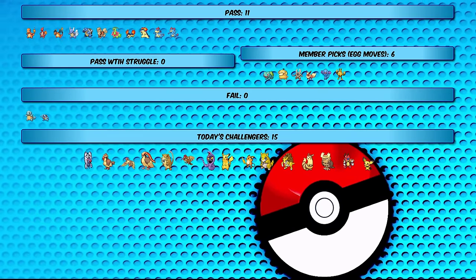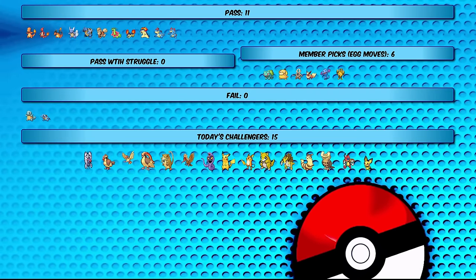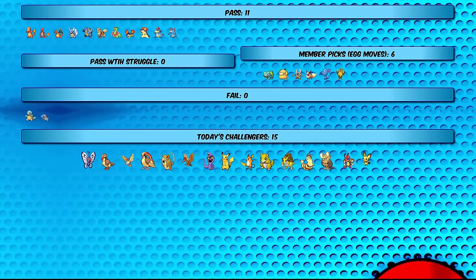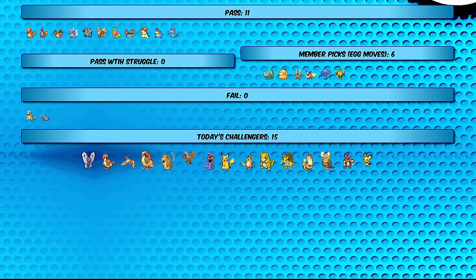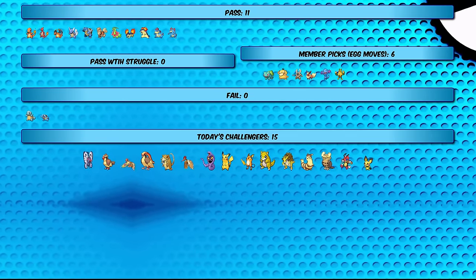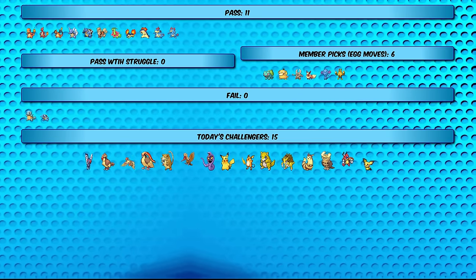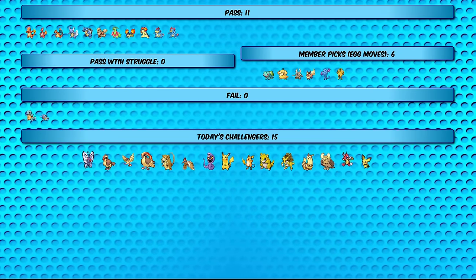We'll start with some Pokemon I think will do reasonably well. We've got a bunch of flying types - Butterfree and Ledyba, the Pidgey line, Fearow, and Noctowl. Then we have Raticate, Furret, Arbok, the Pikachu line including baby Pichu, and Sandshrew and Sandslash. Bayleef on the rival's team could be the real wall we'll have to worry about.